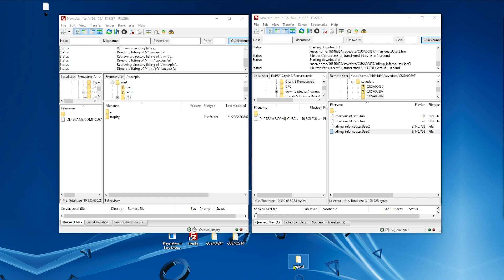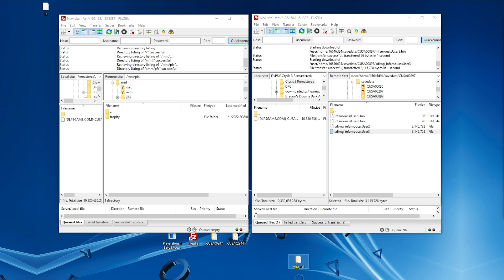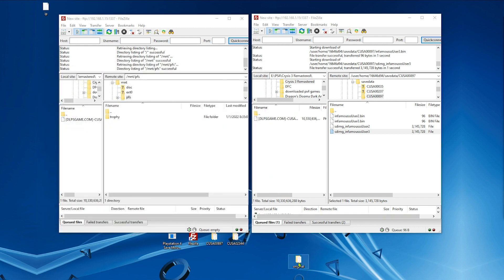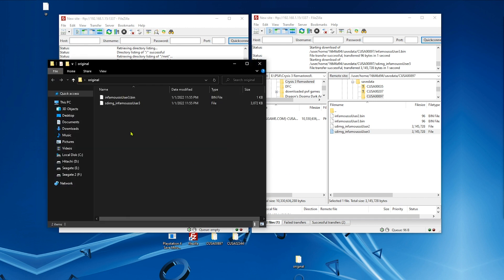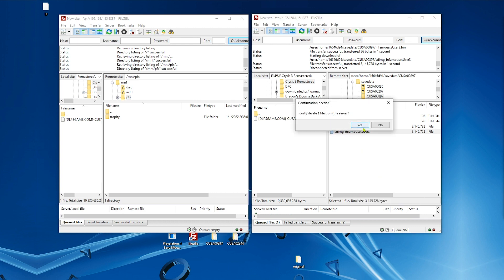Even though they both have different names — one has SDIMG at the beginning — it's the same user, and the other has a different name. It's not going to mount, and you have to delete the original encrypted save that you backed up. Or the Save Mounter application will get confused and tell you 'mount failed.' So back them up and then delete them.